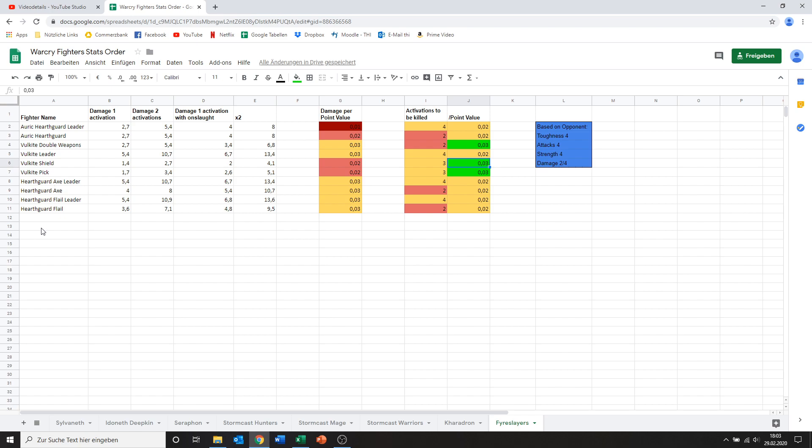Now we've got the Hearthguard Berserkers. Basically we've got two options: the Axe and the Flail. Out of these two, the Axe does the better damage as opposed to 3.6 for the Flail. The Flail gives you one extra range — 3-inch range — but I don't know that you need 3-inch range. 2-inch range is already good because it keeps you out of most opponents' range. So why not go for the extra bit of damage and forget about the one point of extra range. However, this does not go for the leader with Flail — he's actually a tiny bit better in terms of damage, so you might as well go for the Hearthguard leader with the Flail.